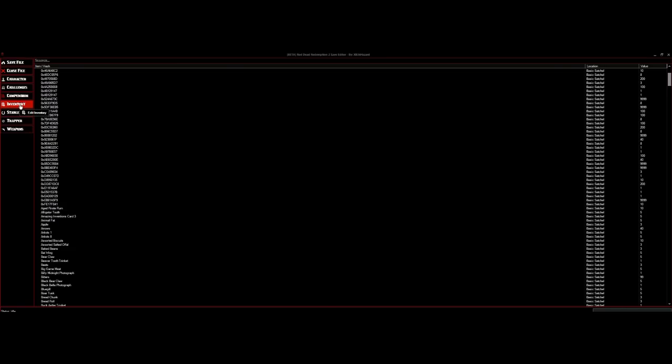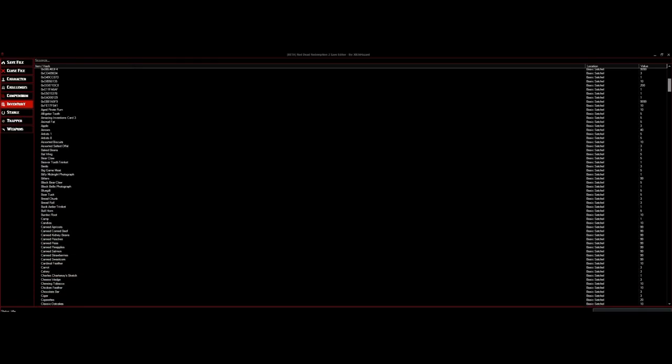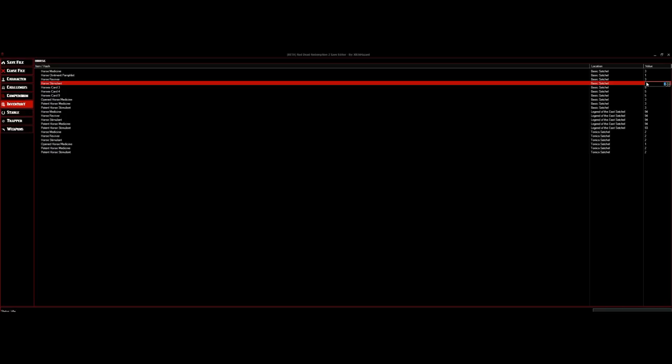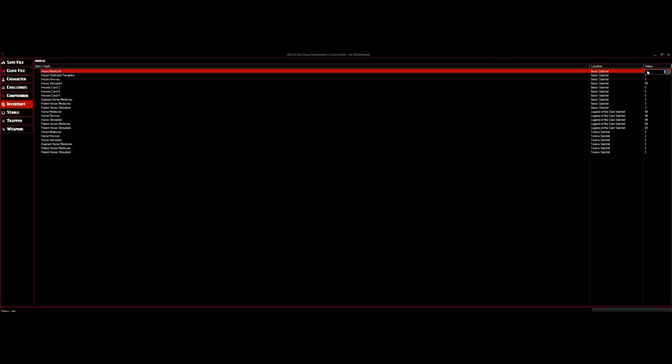For people doing the save editor and then loading the game and realizing items aren't at the maxed-out number — make sure it's at 99. I guarantee if you set it to 99, you will load up your save and have 99 of that item. For example, I'd like to keep 99 of horse stimulants — that's one thing I like to keep 99 of. Let's click on that and set it to 99. Also horse medicine — everything for the horse I'd like to keep at 99.